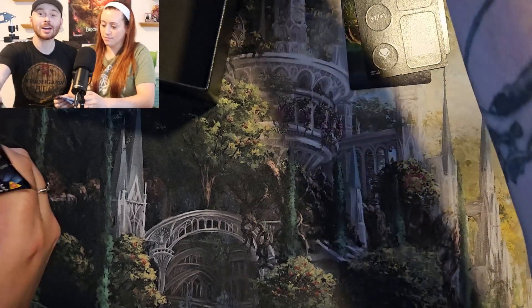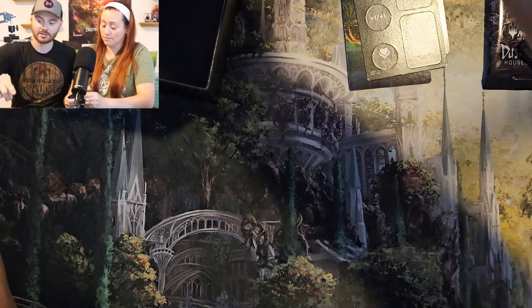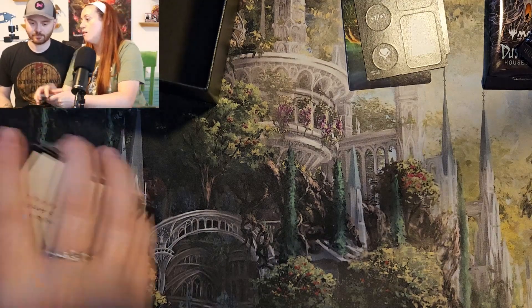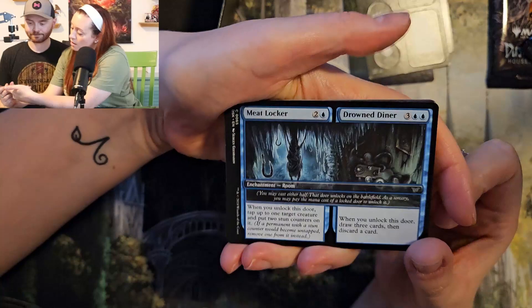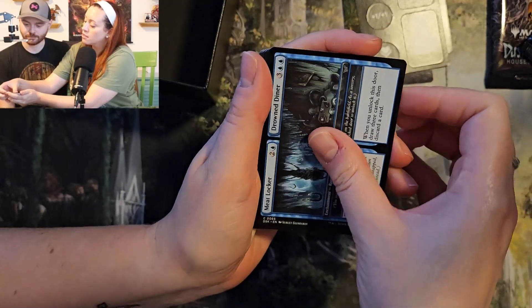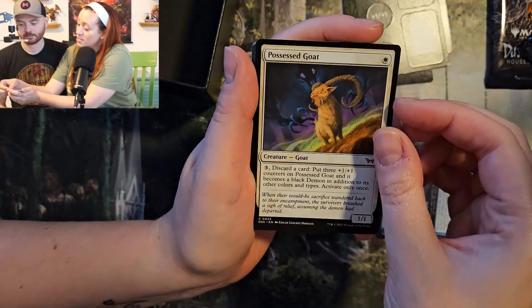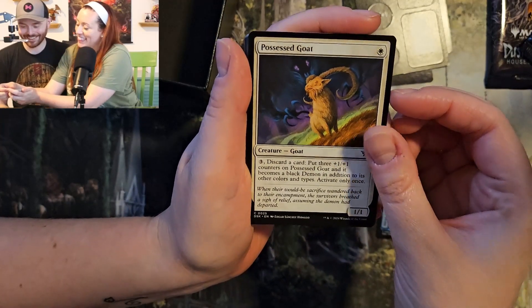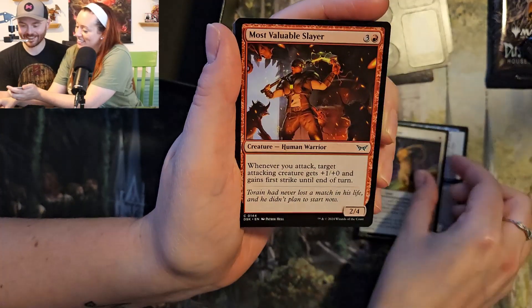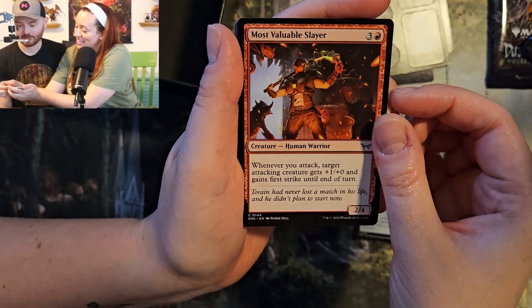And we still have two collector's boosters, guys. Two. Meat Locker and Drowned Diner. Possessed Goat — like Phillip. Most Valuable Slayer.